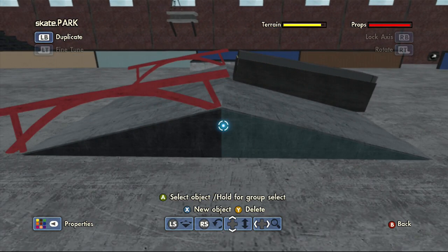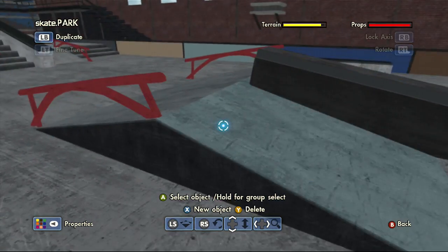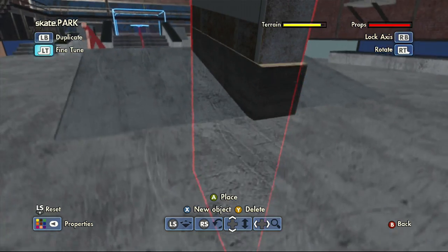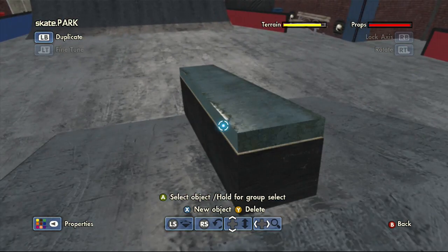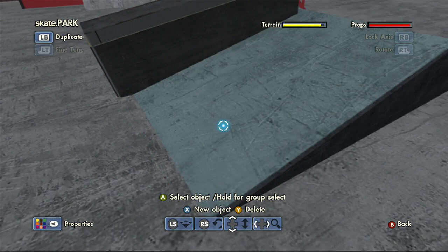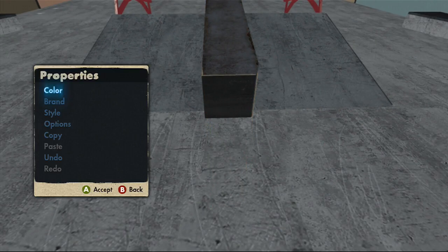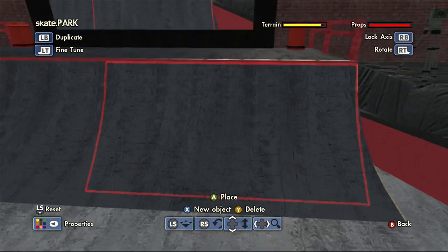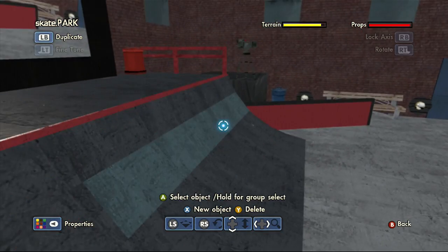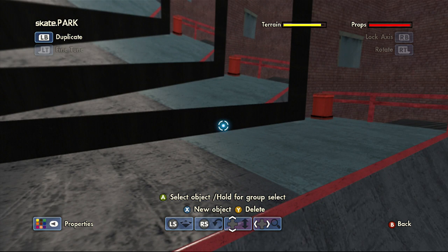Copy and pasted the rails to make the height right - pretty much it. This ledge right here is simple - if you think about it, it really isn't that hard. It's just a simple ledge tilted 90 degrees so it's not as long, then copy and pasting it with the wooden texture to make it black on each side. The quarter pipe is custom made - it's actually in four pieces. There's one piece tilted up so you'd be able to ollie up and land on the deck.